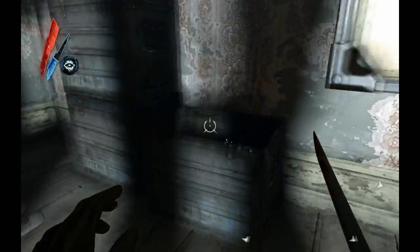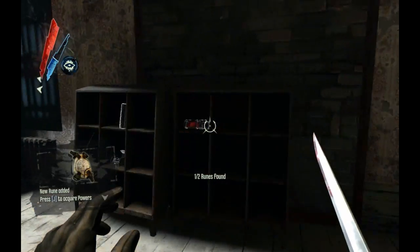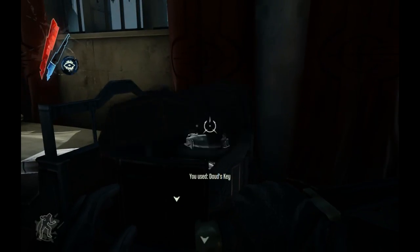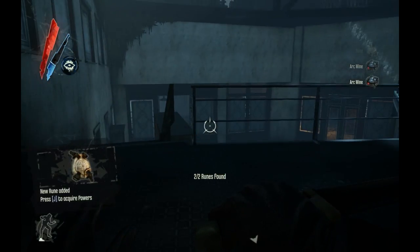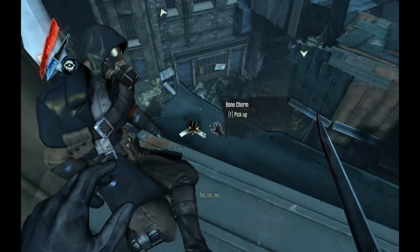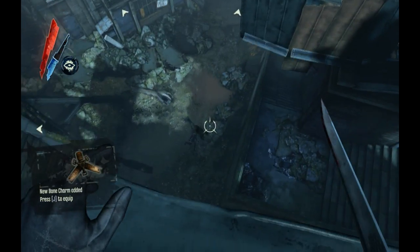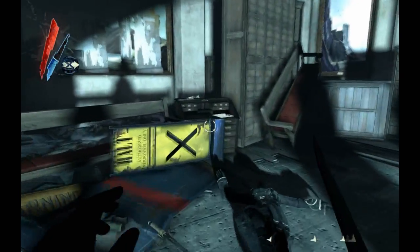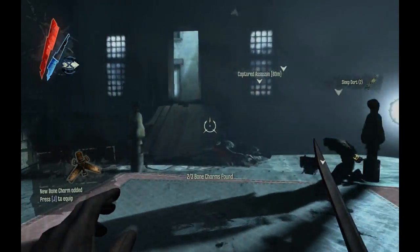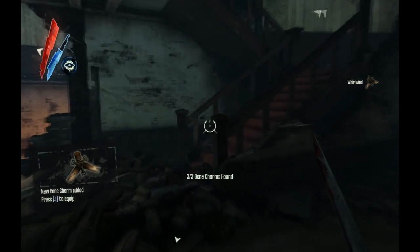In the final mission of the DLC, The Surge, there are two runes and three charms. The first rune can be found in the temporary headquarters set up by the Overseers. The second rune can be found in Daoud's chest next to his bed. The first charm can be found by a dead assassin on a walkway overlooking the main area. The second can be found in the training room. The third and final charm can be found on the ground floor of the ruined building in a locked cabinet.